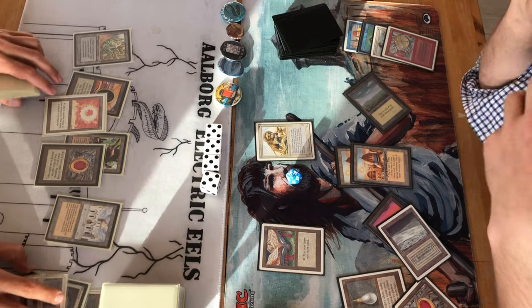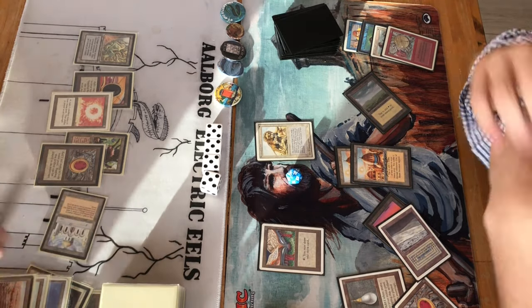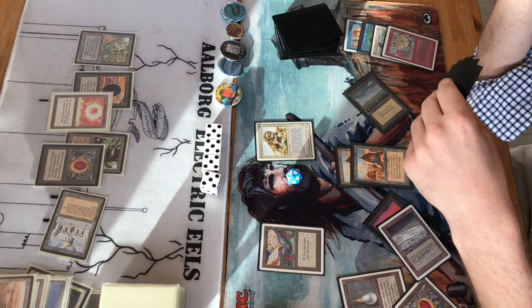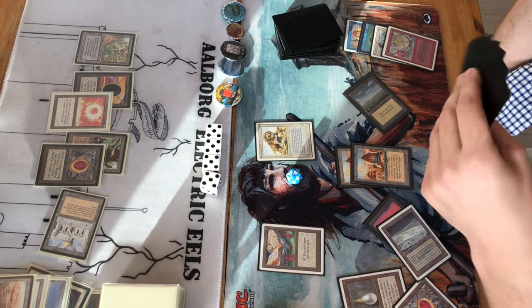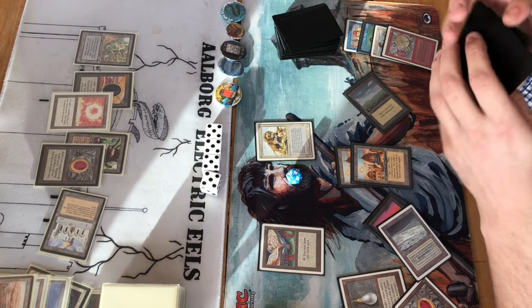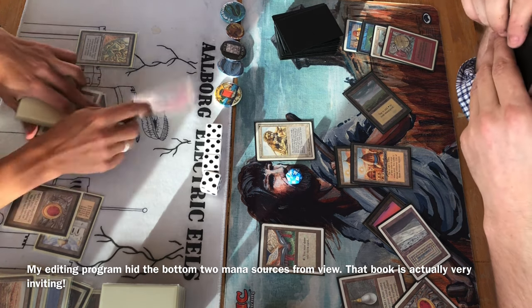More Maze of Ith. A Book of Rass comes down for Jesper, which on the face of it will equalize the Library. But look at those Cities of Brass — he'll take two points of damage every time he taps them to use the Book. That doesn't make the Book particularly inviting until Agro Control Burn gets out some more mana sources.